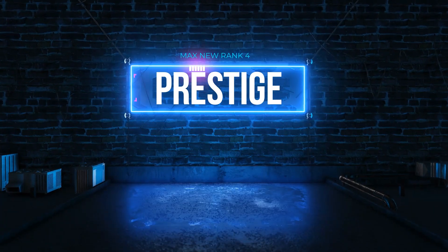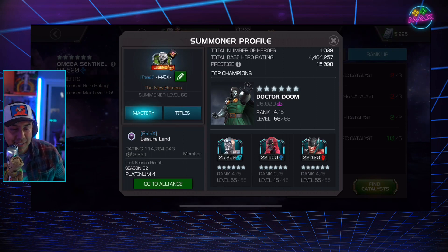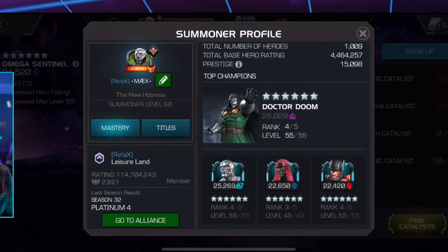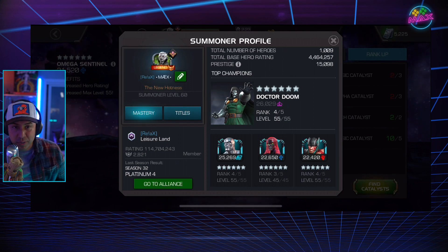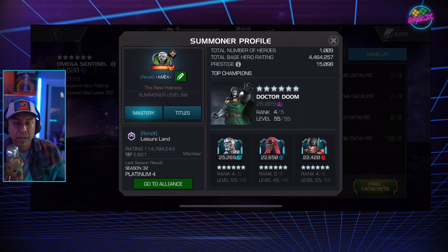What's up guys, Max here. Today we're going to be talking about prestige — Prestige Edition 15,098. How I got to this prestige number is basically: Silver, Dr. Doom rank four, and Thor Ragnarok rank four. Everything below that is going to be rank three champions.